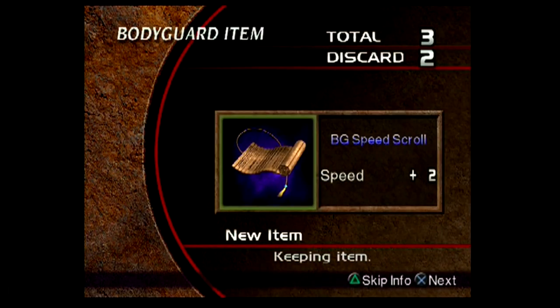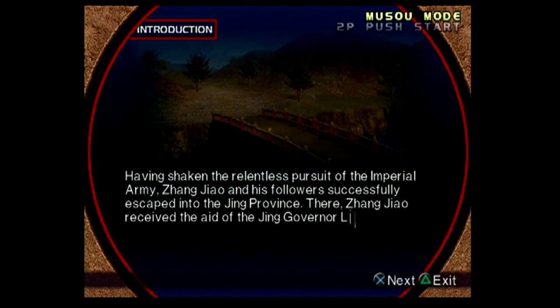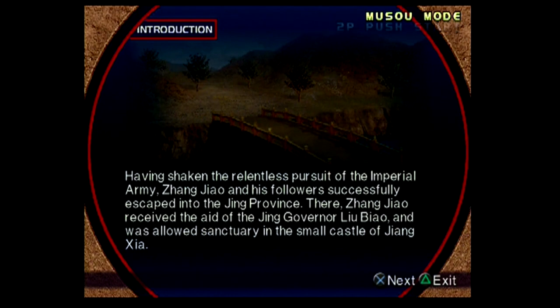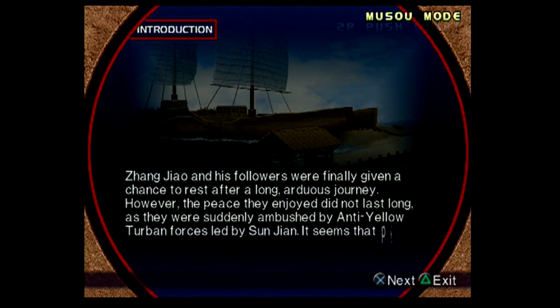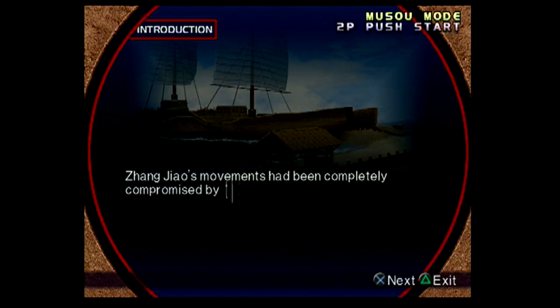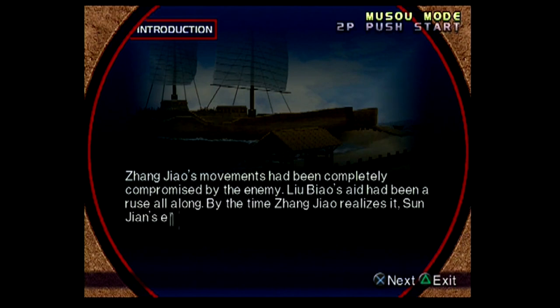I obtain the BG Speed Scroll. For stage 4 we have the surprise attack on Liu Biao in 200. Zhang Jiao managed to flee to the Jing province and found sanctuary with the governor Liu Biao in the castle. They lead a peaceful life out of everyone's way, but the anti-Yellow Turban force shows up again, this time led by Sun Jian. Turns out Liu Biao was never on their side — he was just tricking them by having them settle in an easily invaded place. Once again, the stage is changed to take place at night.